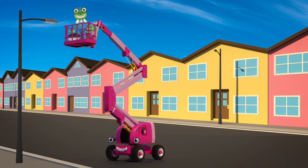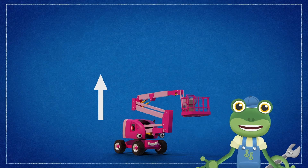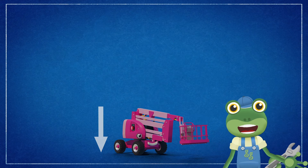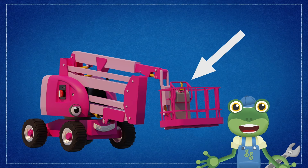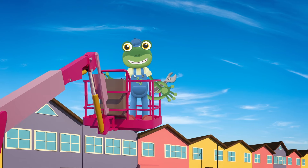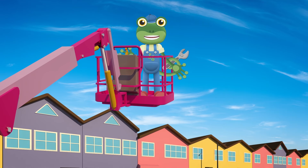They use much less electricity and last much longer! A cherry picker or boom lift has an extending arm with a basket at the end to lift people up and down! I can move Chelsea's basket from this control panel! Would you like to take a closer look? This joystick is the most important control! I can move the basket left, right, higher, and low!